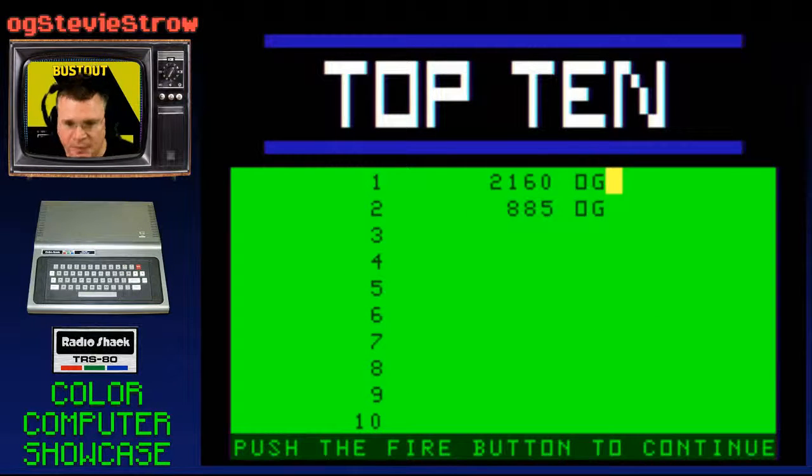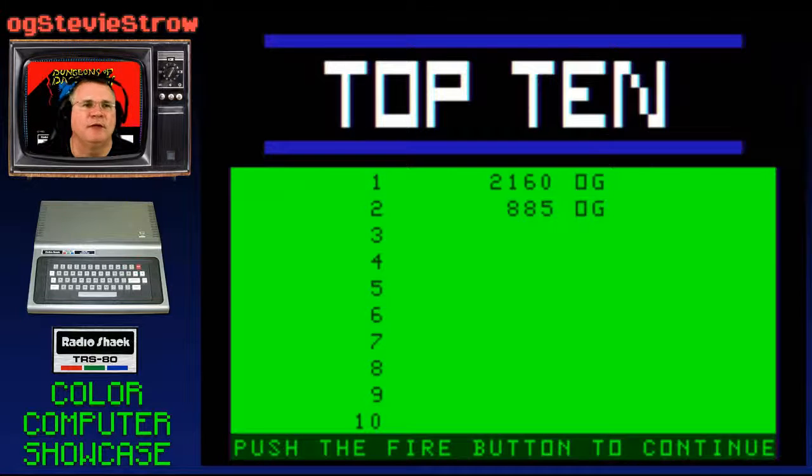But this was one of many Pac-Man clones for the Coco. This is not one of the best. I will continue to show you more. So there you have it, folks — this was Nibbler for the Radio Shack TRS-80 Color Computer, also known as the Coco.